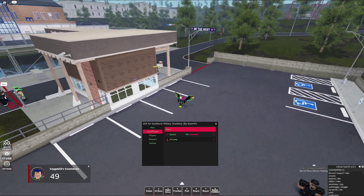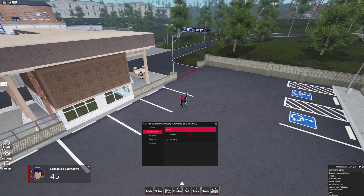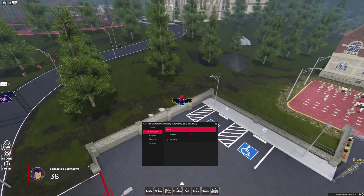Local player speed — customize your speed however you like. Infinite jump, with credit to someone for this feature, allows you to jump infinitely.